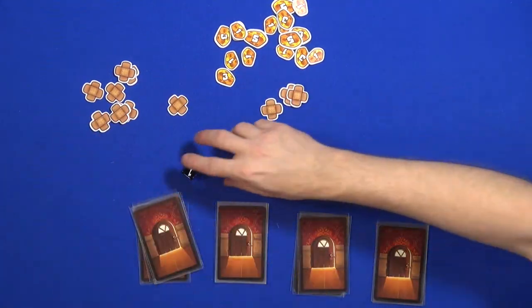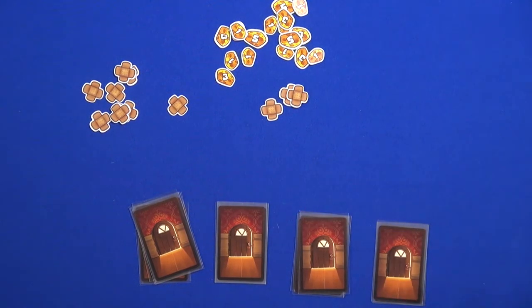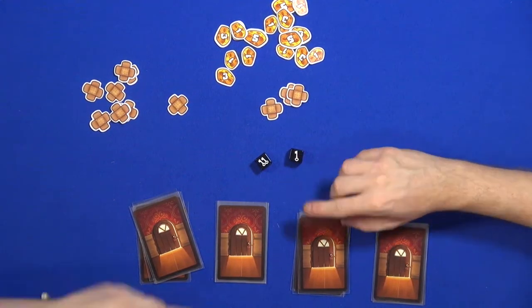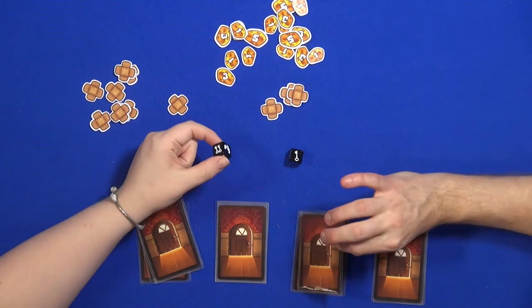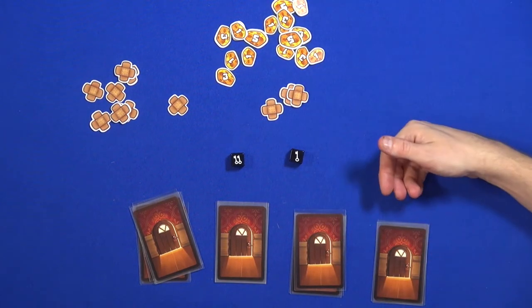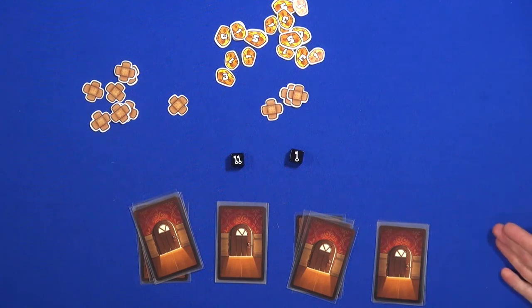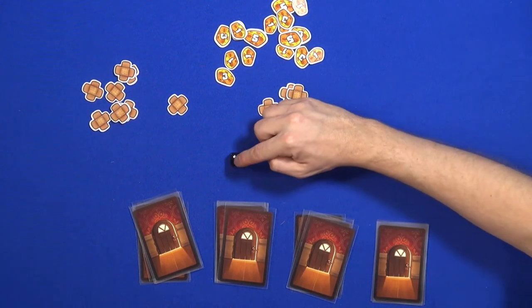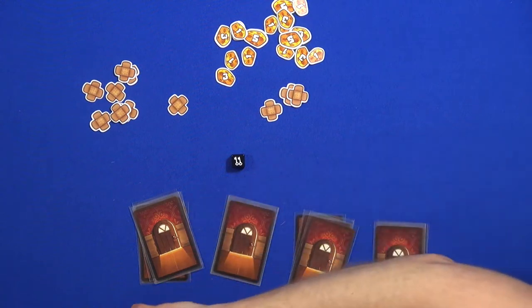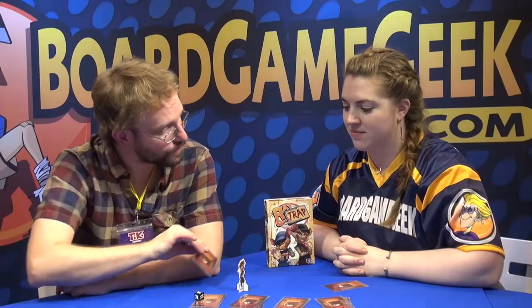Cards are drawn using dice. When it's your turn, you have these little miniatures in front of you and you roll the dice. If you don't like the result, you can roll them one more time. The dice represent the actions available: one key lets you draw one card, two keys lets you draw from two doors — two cards from the same deck. If it's a trap, you reveal it and take a band-aid; if not, you store the card in front of you. There's also the stealing hand — if you roll that and another player has stored cards, you can steal one from them.